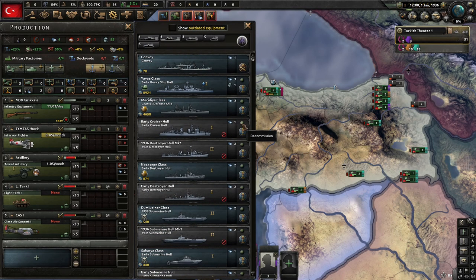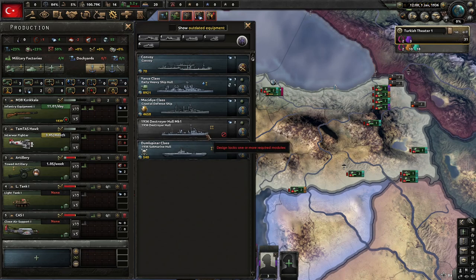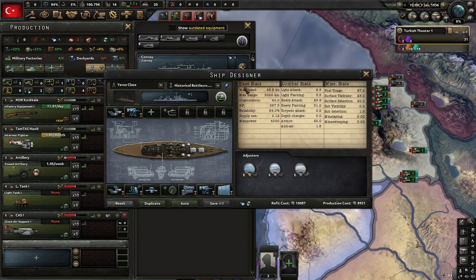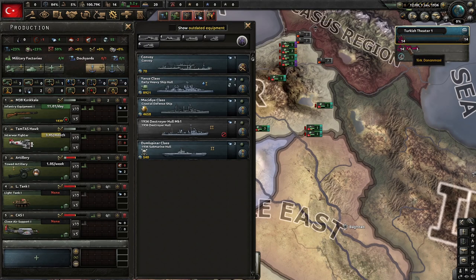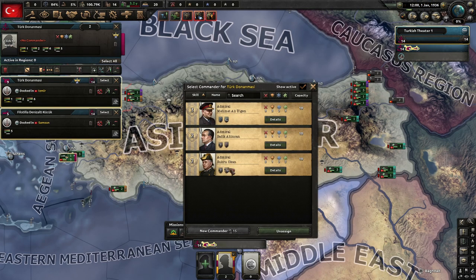Ship-wise — oh my goodness. Destroyers, coastal defensive ships, an old light cruiser which might be okay. The capital ship is an early battleship. Oh no. Also, the mods I'm using are none — at the time of recording, none of the mods work except for the Thousand-Week Reich, which is kind of weird, but whatever.